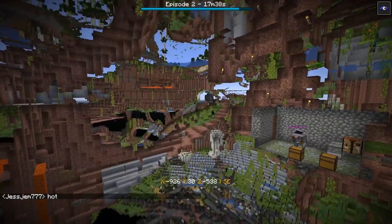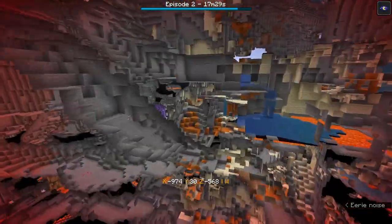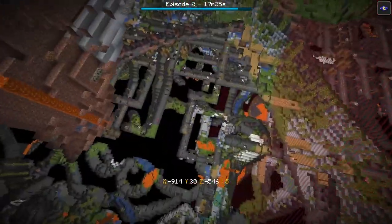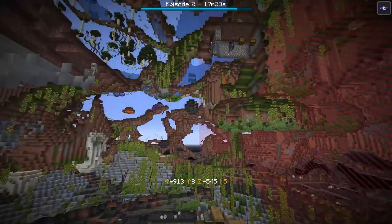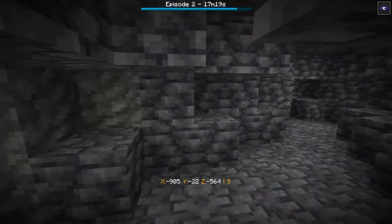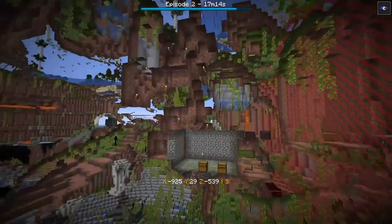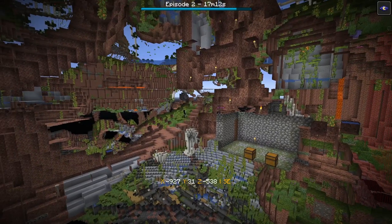The border moves slowly enough that one should be able to dig out with a stone pick. Thankfully she's close to the surface, and at this point she'll start seeing the difference in texture when the wall starts to approach — I think she notices and is heading back up.